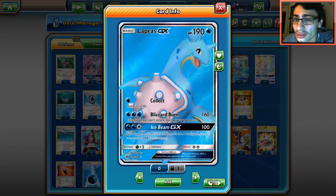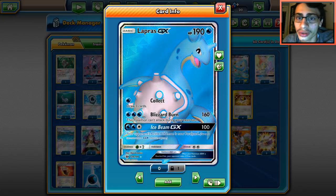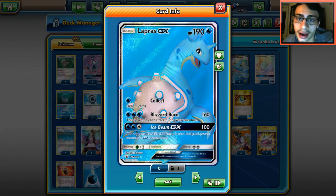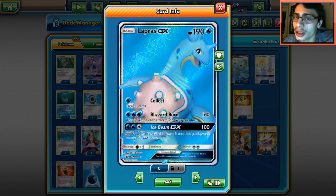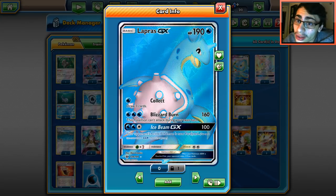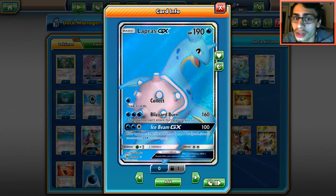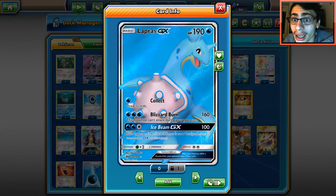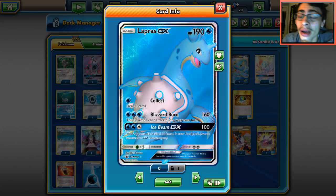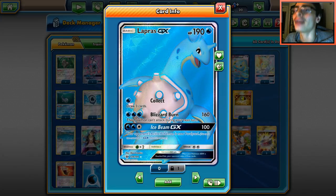Your main attacker is always going to be Lapras. It is weak to grass — it'll get one-shotted by Bulu, Golisopod, and Decidueye fairly easily. But it packs a punch for its tankiness: 190 HP, and with a Fury Belt you get even more. It has three attacks — Collect is a great first attack drawing three cards. Blizzard Burn does 160 damage but this Pokemon can't attack the following turn. There are some ways around that which we'll show.